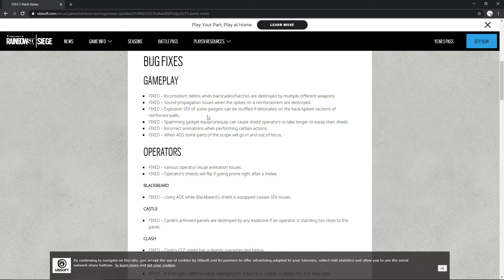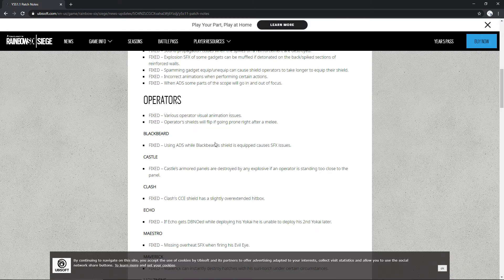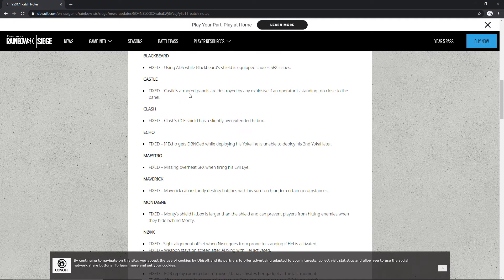They fixed spamming gadget equip and unequip causing shield operators to take longer to equip their shield. They also fixed operator visual animation issues where operator shields will flip if going prone right after a melee. And they fixed Blackbeard's ADS and Castle's armor panels.